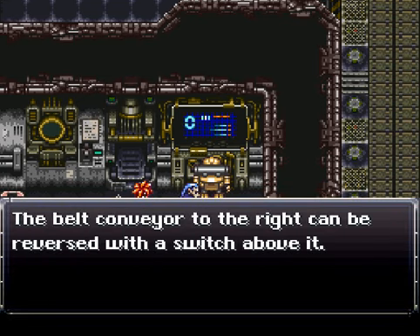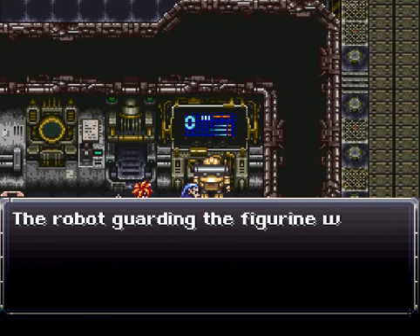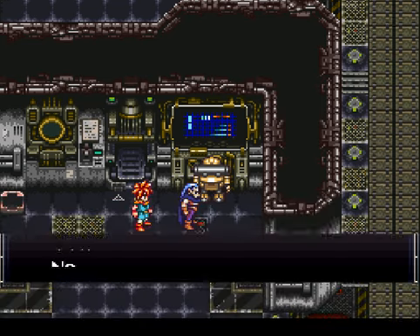The conveyor belt to the right can be reversed with a switch above it. We'll be needing that later on. The robot guarding the figurine will block anyone that tries to pass, but if you place two guards in front of each other, they will short circuit. Does that have something to do with magnetics or something?